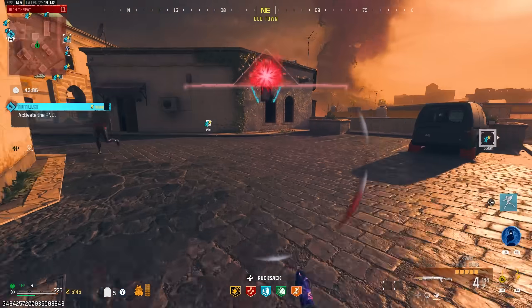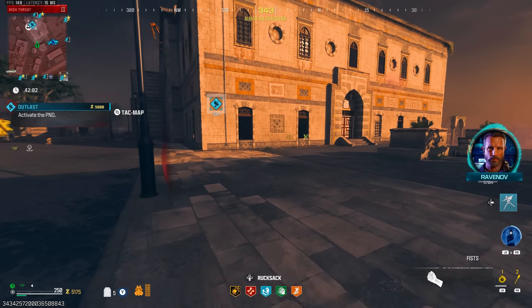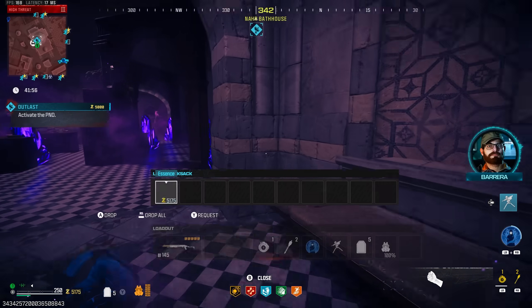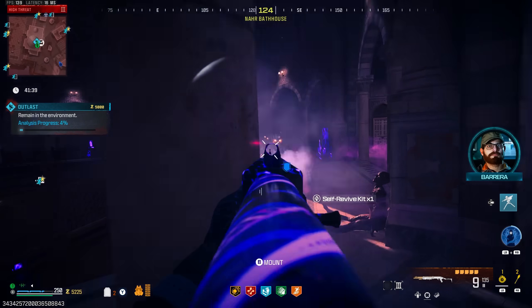Let's get a few contracts done here. We got this whole Outlast. All the other contracts got taken already because the tier 3 is pretty full at the moment. So let's start doing a few contracts, get some essence, and gear up for the Elder Dark Aether. Pretty selfie in that box — hell yeah.